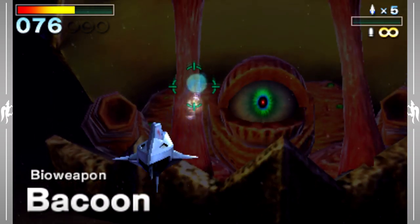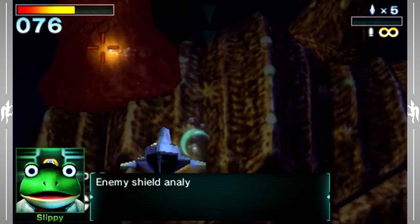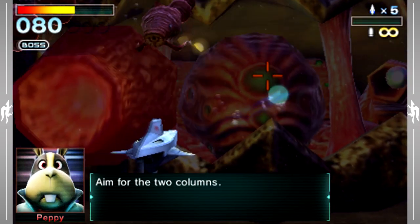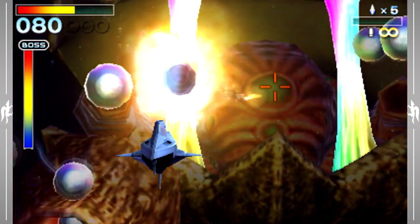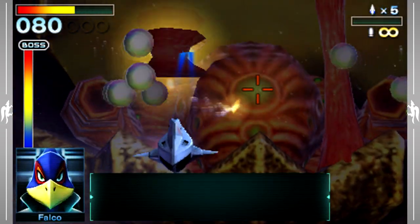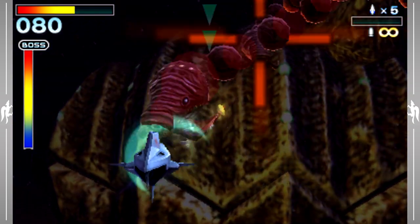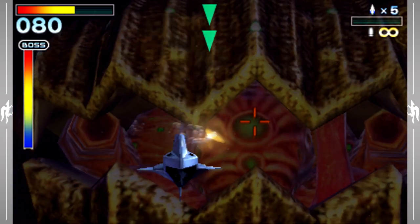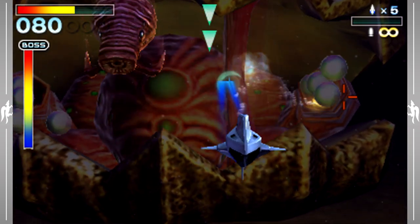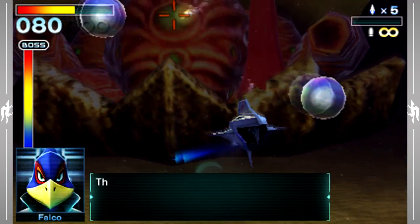This thing is disgusting. It's a bioweapon — it's the Bacoon. Well, I'm pretty sure it's actually pronounced 'Bakan,' but we're going to go with Bacoon just because that sounds a lot cooler. Anyway, this boss is pretty easy as long as you know how to dodge things. Once it opens its mouth, what you want to do is fire a torpedo at the two tendons. We already got one of them, which is awesome. This boss will actually not take any damage from your lasers, so you do have to use torpedoes. The only problem with that is torpedoes lock on to weird things, so you have to wait for it to lock on to the right thing and then fire.